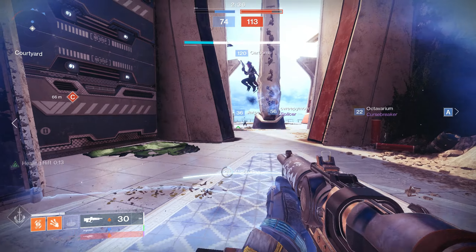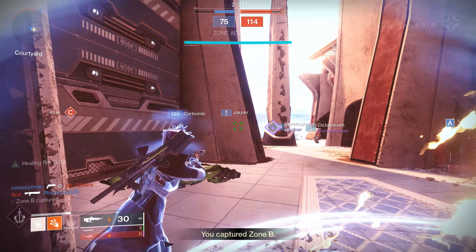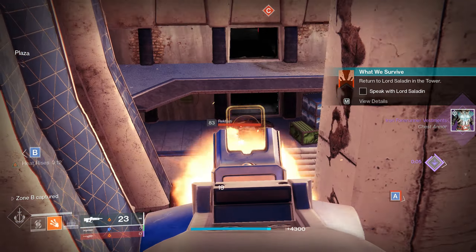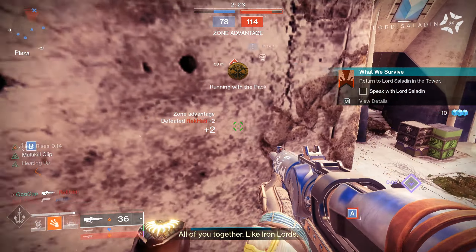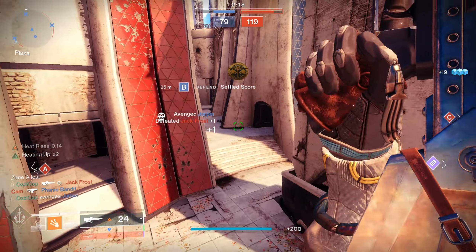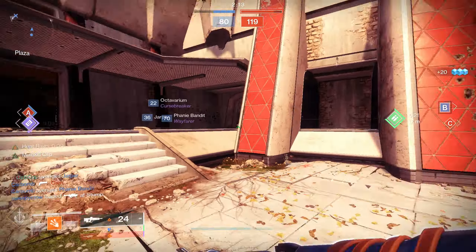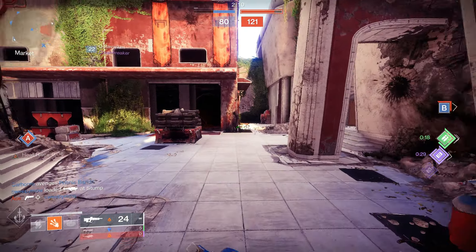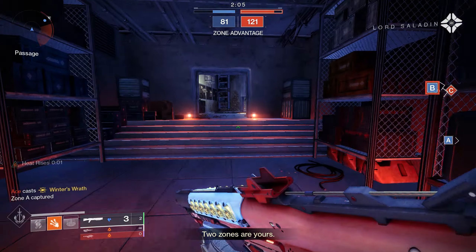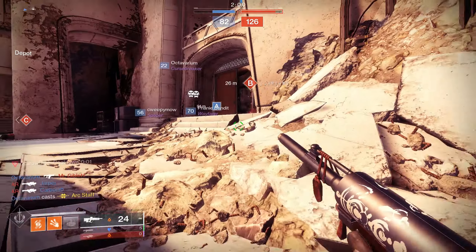I'm going to put a healing rift down right here. Really need some flags. As soon as we get this I'm going to float, and I'm going to try and help control the middle of the map. Some weird aim right there, I'm not going to lie. I literally can't hit him through that. I got B. I tried to control the middle of the map, but sometimes you just need help from your teammates and you don't get it.